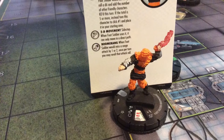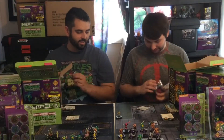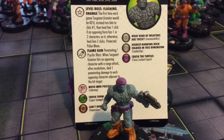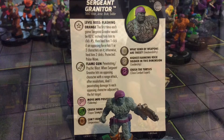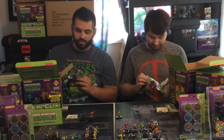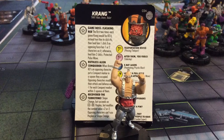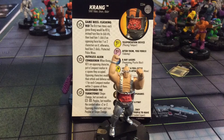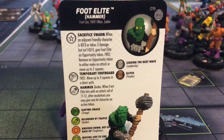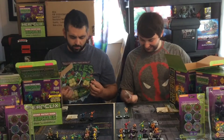Another boomerang! I haven't pulled a boomerang yet - Foot Soldier number 8, boomerang. I got Sergeant Granator, he's number 16, uncommon. Getting down to the bare bones here. I got a Krang! Look how shiny his pants are - oh, shiny pants Granator! I got a Foot Elite Hammer, he's green, number 19, and he's 45 points. He's a really beefy piece.